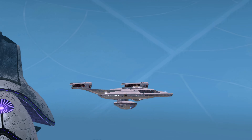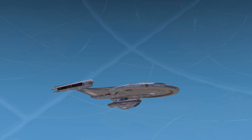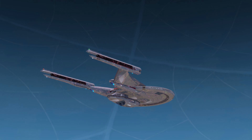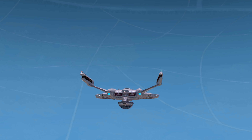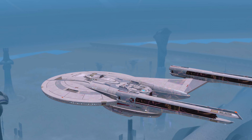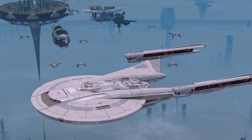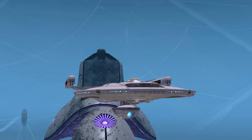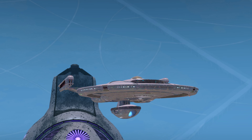Next is the Tier 6 Discovery Rep Vanity Shield. We're able to see that pattern a lot more with the T6. This is also a small ship, so it won't take me long to maneuver around it — this might be a quicker video, if I don't ramble.